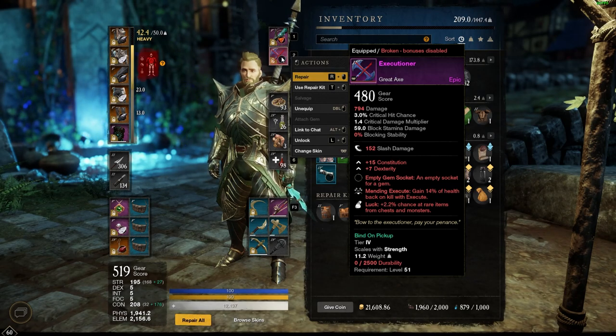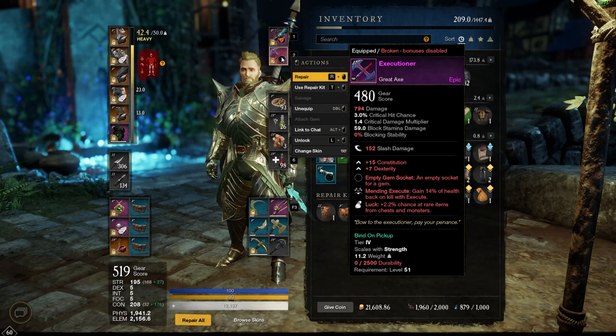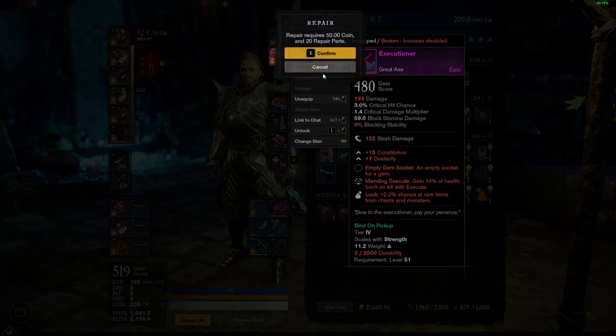You do not lose the item itself — the item is not permanently damaged. Nothing crazy happens and it doesn't cost you more money if you let a weapon get completely broken. You can simply go through and repair it, or use a repair kit to repair that item.